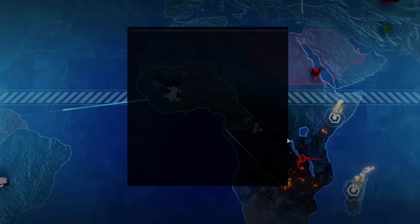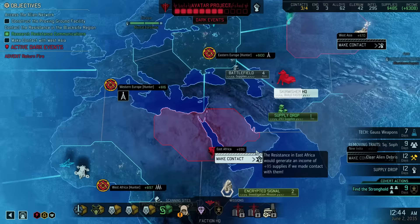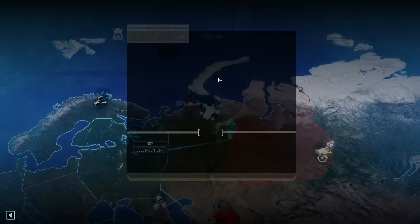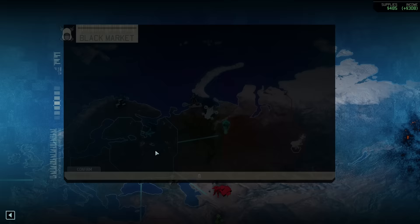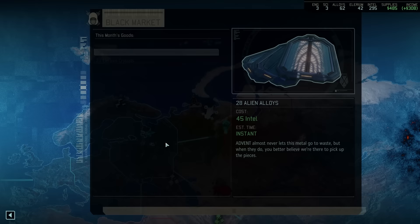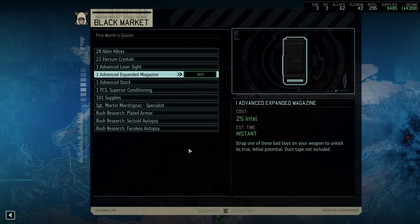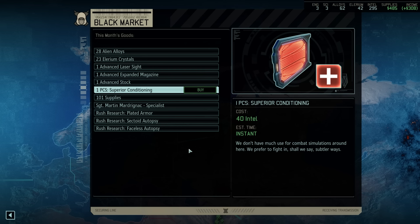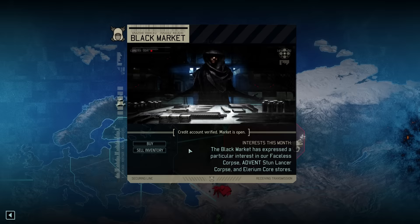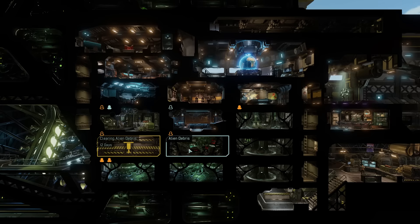Back on the world map we note another supply drop and also learn of an intel drop with a scanning time of only three days — that might actually be interesting. We end today's episode by flying over to the black market. The market is interested in Faceless and Stunlancer corpses as well as Illyrium cores, so we could potentially make some money on the side. Unfortunately there is no engineer available at the moment, but we have a few weapon attachments, a sergeant rank specialist, and the option to rush depleted armor research. We actually have plenty of intel right now, so let me know in the comments if you think we should spend some on what's available here.